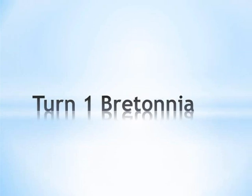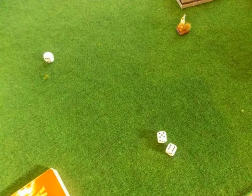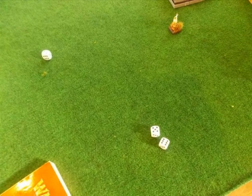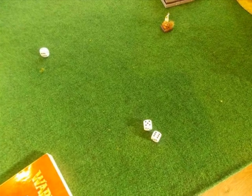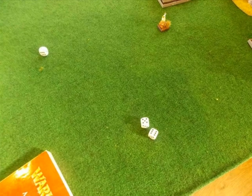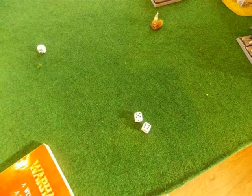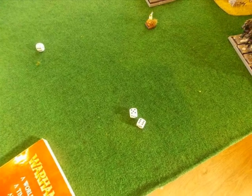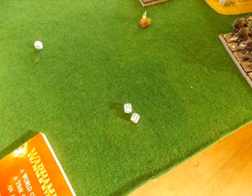Turn 1 for Bretonnia — quite a scary shooting phase to deal with. I declared a charge with my Pegasus onto the Dark Raiders on the flank. I needed an 11 or 12 to make the charge. I wanted to take the risk — if I failed I wouldn't be in too bad a position, but I needed to start engaging. I rolled 11, with a 6, a 5, and a 2, which was just enough to make the charge on the Dark Raiders on that flank.